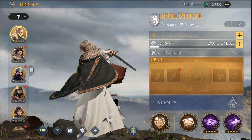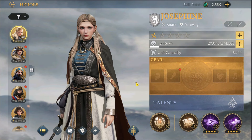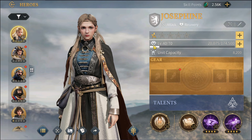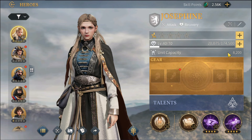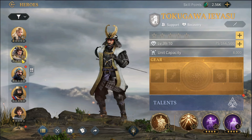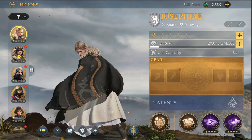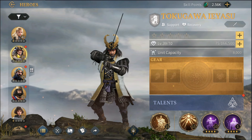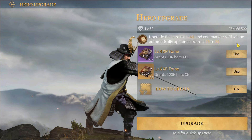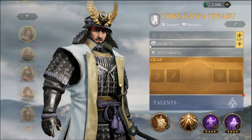When you send a hero it also increases the amount of troops you can send. Let's say your basic march is 5,000 — if you add this hero, because I've leveled and ranked it up to level 40, my capacity has increased by 8,200, meaning I can send a lot more troops. The more troops you can send, the higher strength you'll have.